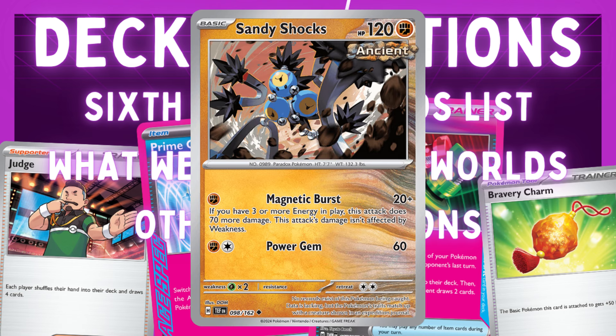We have Sandy Shocks as our one-prize attacker. It does 20 plus 70 more damage if we have at least three energy attached to our Pokemon. This can be good for knocking out Mimikyu or evolving basics like Charmanders or Ralts.